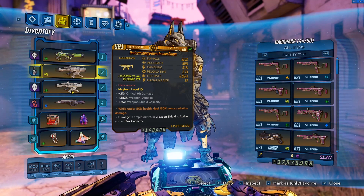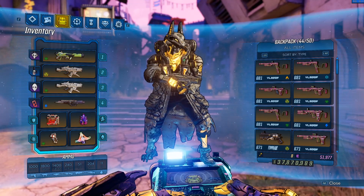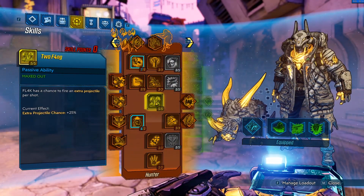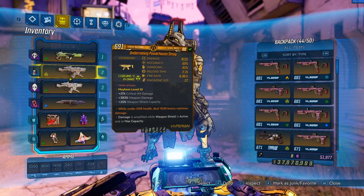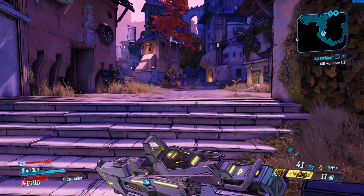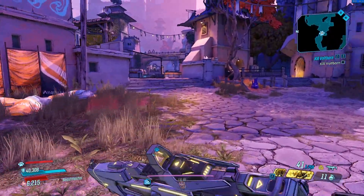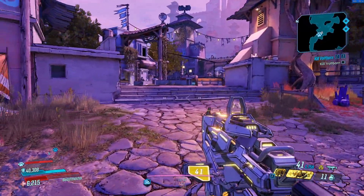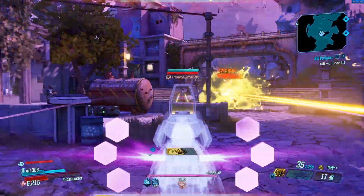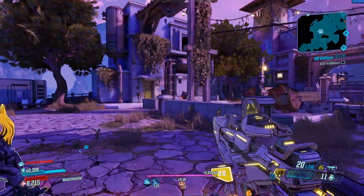This gun just feels really good to use. I have a URAD radiation version and a corrosive consecutive hits version for testing today. I'm on an Amp Master FL4K build, and the only thing different is that I specced into Two Fang since this is a single projectile weapon. Otherwise we're rocking Cosmic Stalker and all that. We're going to start on Athenas, then move to the Malawan Takedown, and then the Guardian Takedown to see if this buff actually shook up the meta.